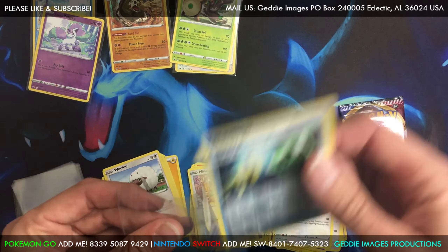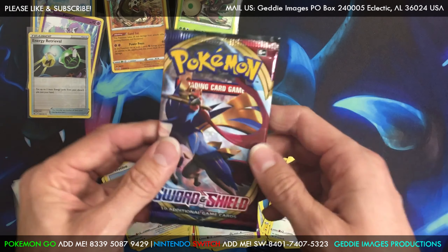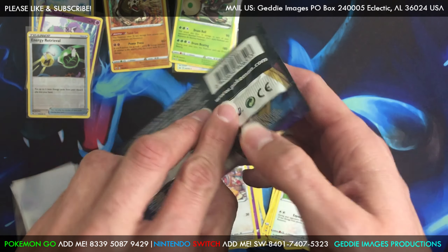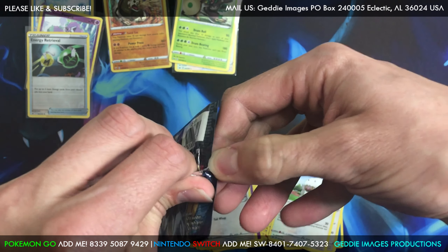One more pack. One chance to pull an ultra rare, hyper rare — whatever you call them. Zacian — and the other one is Zamazenta, I believe. Correct me if I'm wrong.